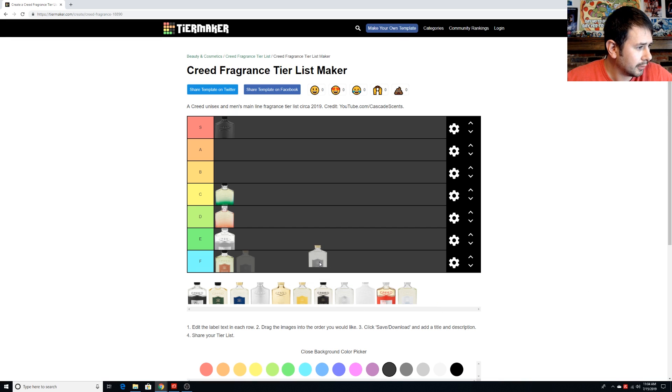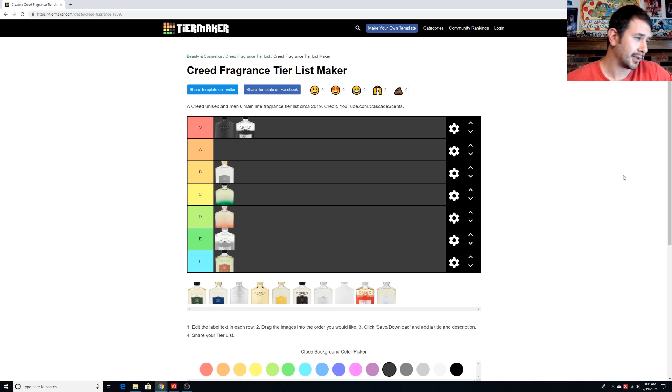Royal Mayfair goes up to B for me — a lot of people don't really like it. It's got eucalyptus in the opening that turns some people off, but I think it's a nice, classy fragrance. Aventus is S — it is what it is, it's Aventus. And Royal Oud is an A. I really like Royal Oud even though it's not really much of an oud fragrance — it has nice spicy, peppery facets with more of a cedar feel. Still a very classy fragrance.